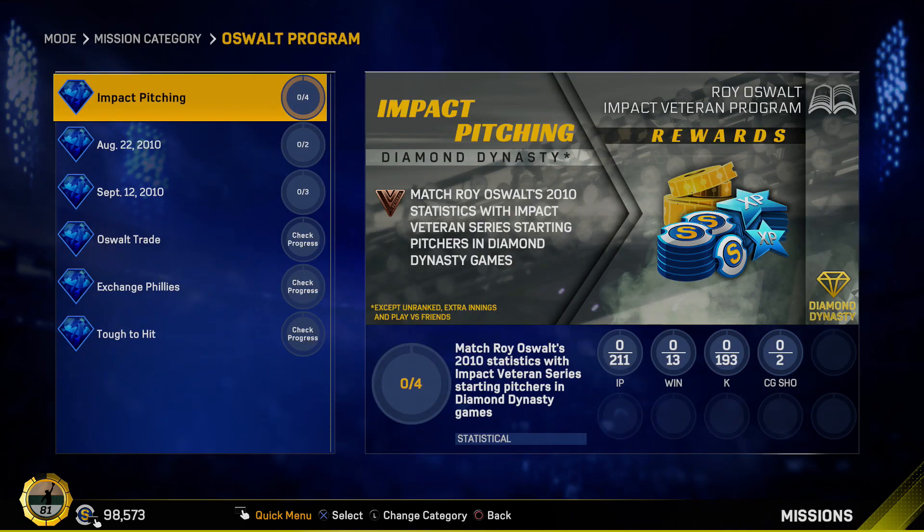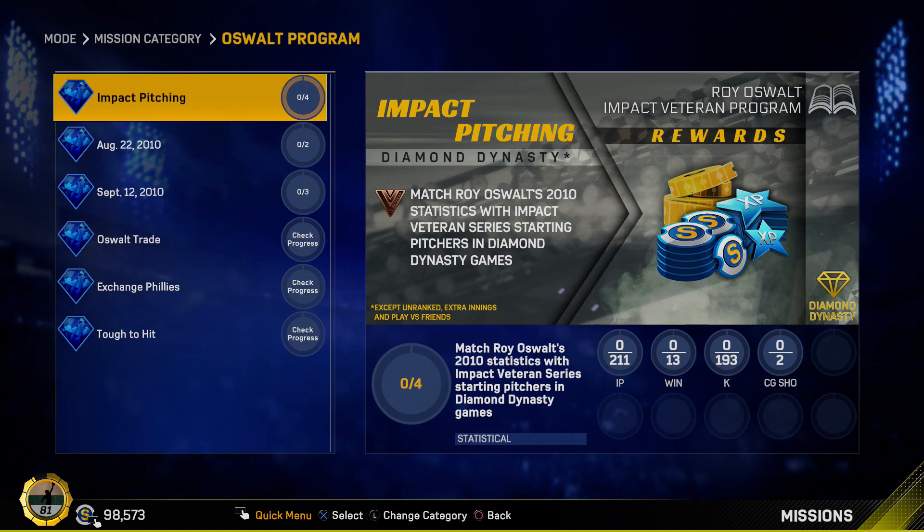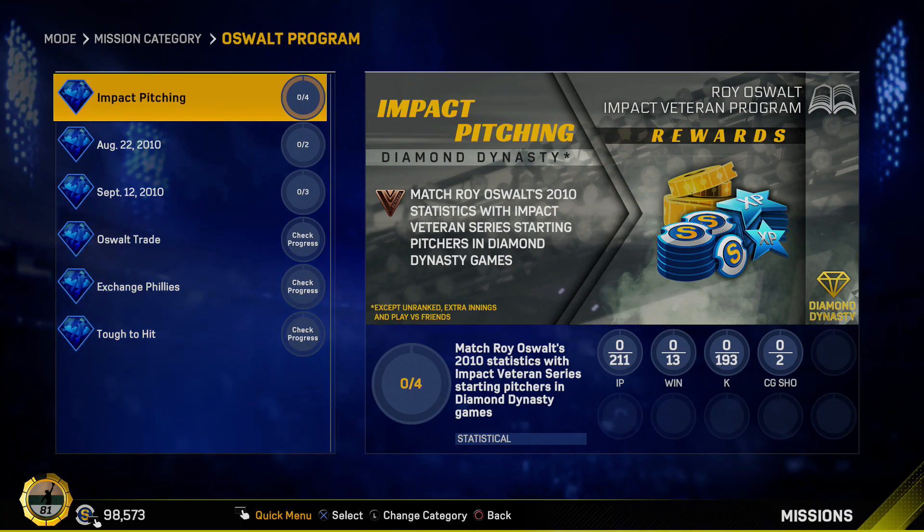Here are the missions in the Oswalt program. You have impact pitching — match Roy Oswalt's 2010 statistics with impact veteran series starting pitchers in Diamond Dynasty games. You just have to build up the stats: 211 innings pitched, 13 wins, 193 strikeouts, and two complete game shutouts. This one's really easy — it just takes a lot of time. You don't have to do it online.